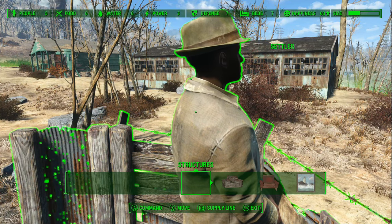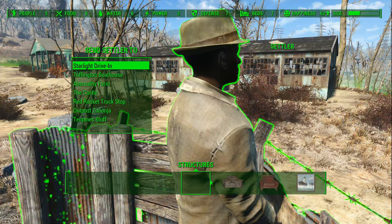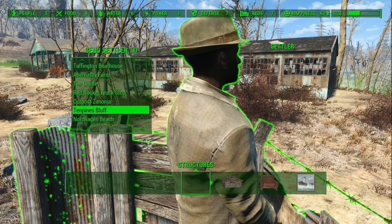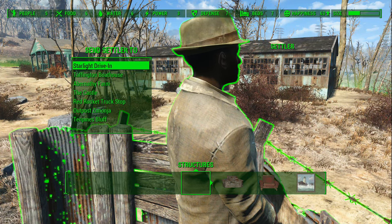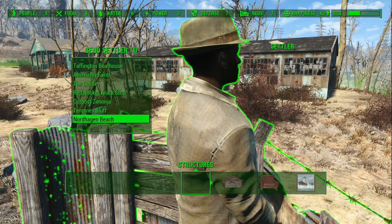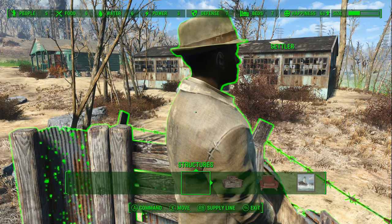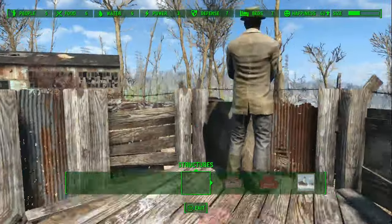It could be different for your respective platform. Press that and then you just send it to where you want to go. I've noticed that you can only have one person between all your places going to a certain place. From here I've sent someone to Sanctuary, and now I can't assign anyone else to go to Sanctuary — you can only assign one person across all your communities to go to particular areas at this point. This may change, but that will open up your supply lines and give you all the benefits of that.